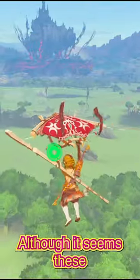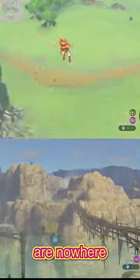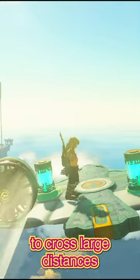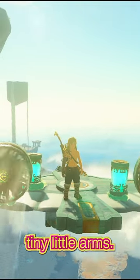And Link actually went flying! Although, it seems these bomb-powered flights are nowhere near as fast as the ones in Breath of the Wild, which sadly means you may have to use that plane to cross large distances, and not Link's tiny little arms.